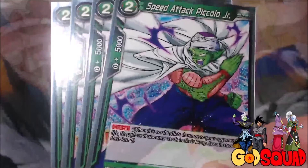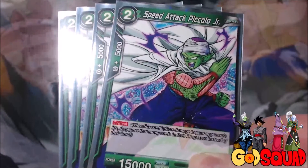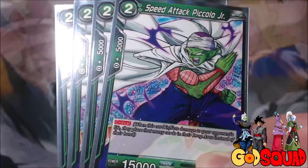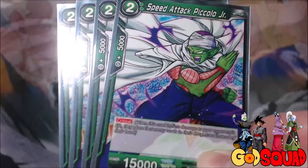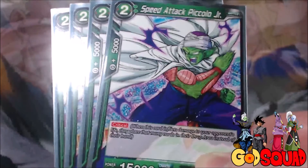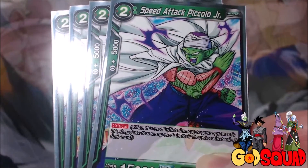Up next, we have our first Piccolo card — it's Speed Attack Piccolo Jr. Even though it's Piccolo Jr., it's still Piccolo — Piccolo Jr. is the Piccolo we've all come to know and love. He's a 2-cost, 15,000 power with Critical. He's just another card you can play early on to put pressure on your opponent, and Critical is a great way to do that. For a 2-cost, that's not really difficult to manage at all.